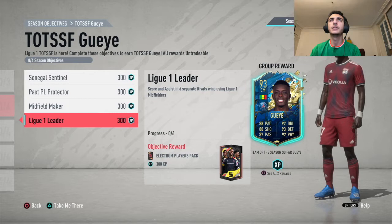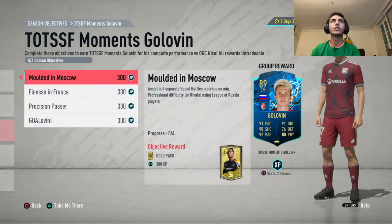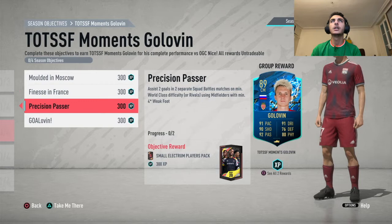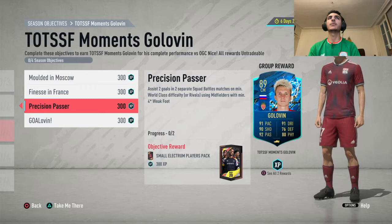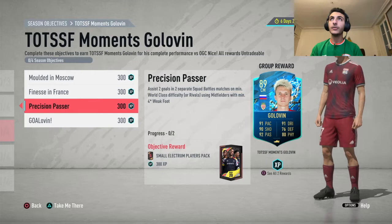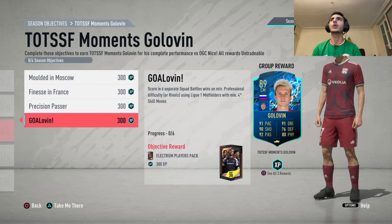For Golovin: assist in four separate squad battle matches at minimum professional difficulty using League of Russia players — that's the Russian league, not necessarily Russian players. Score five finesse goals in squad battles at minimum professional using League One players. Assist two goals in two separate squad battle matches at world class difficulty using midfielders with minimum four star skill moves. Score in six separate squad battle wins at minimum professional difficulty using League One midfielders with minimum four star skill moves.